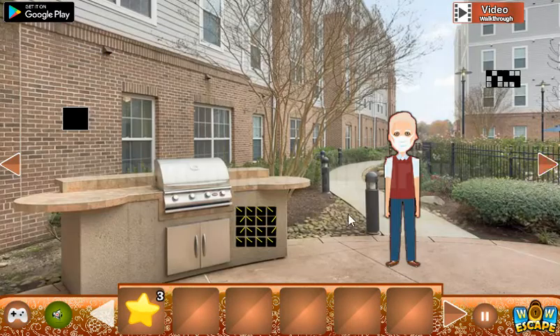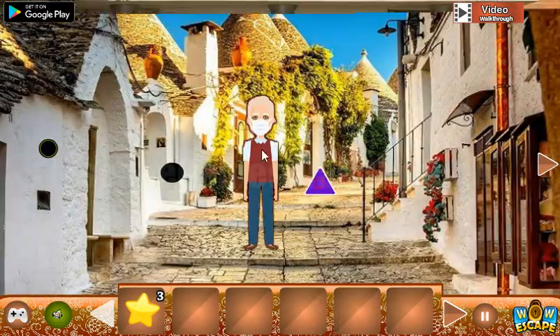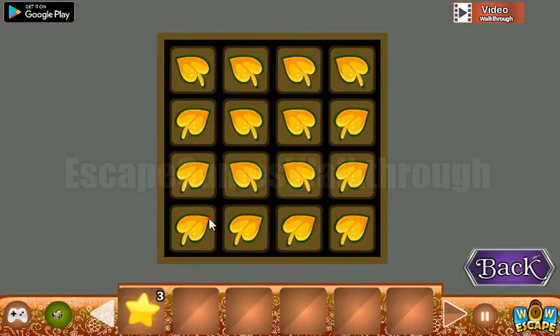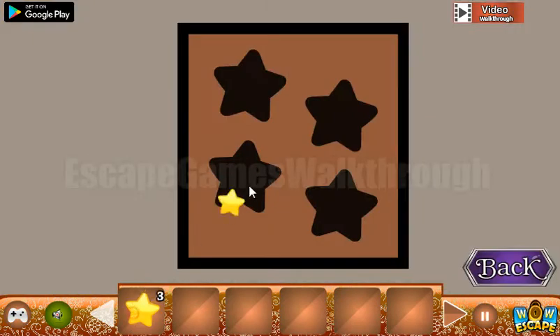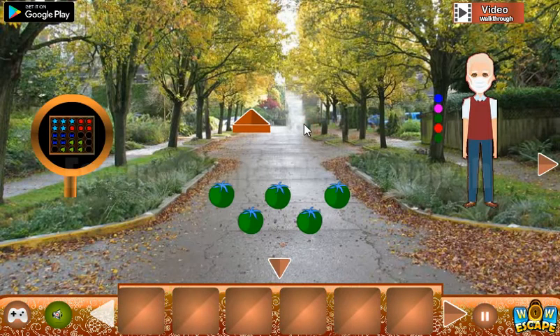Now, the next hint is these dots — it's left and right lines. And the same way we need to rotate the leaves here. We have got the fourth star. Let's go to the second part of this town.